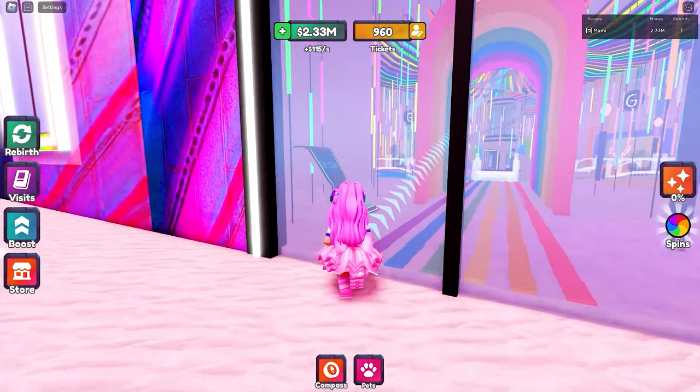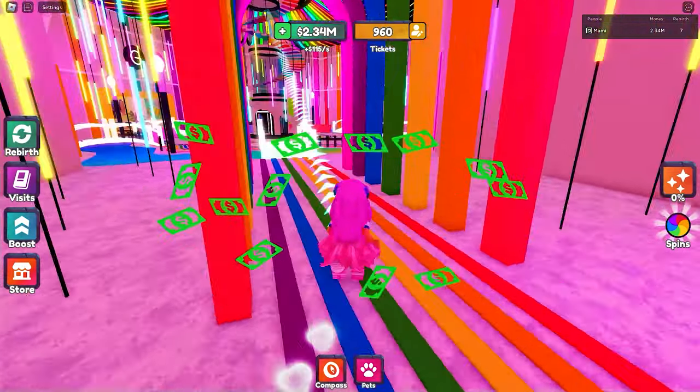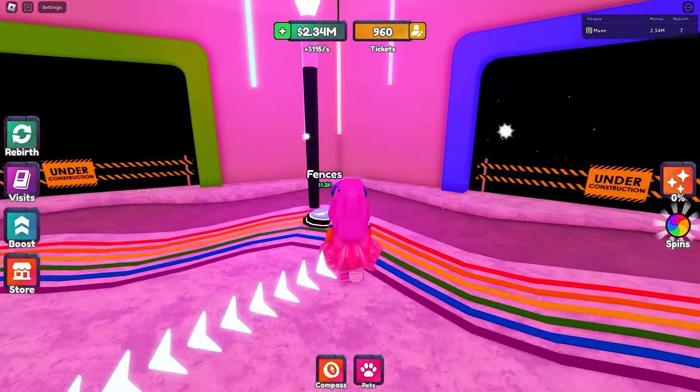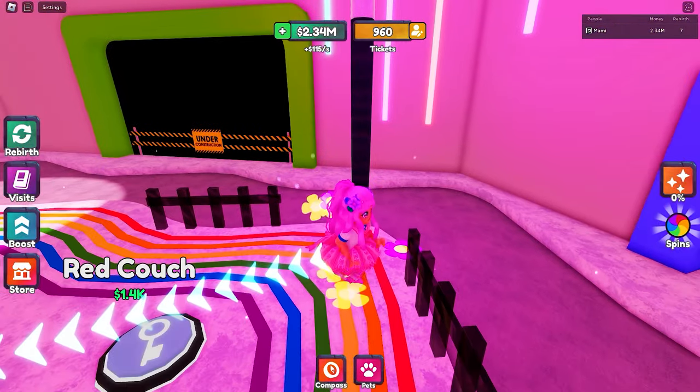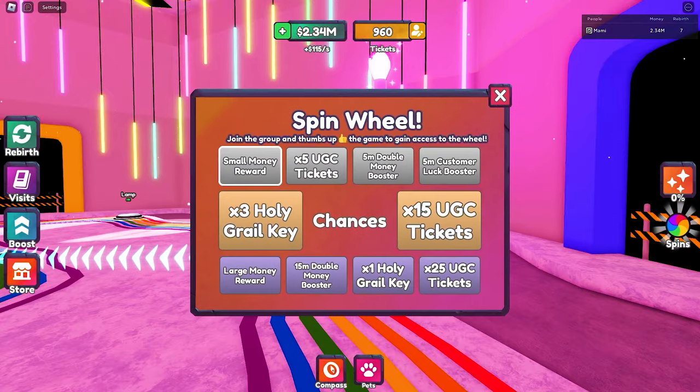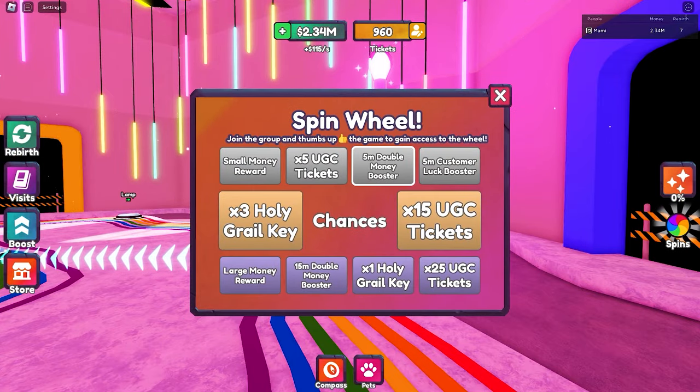There are three ways to get tickets: you win them from spins, rebirthing, and spending 30 minutes in the game. You can access the spinning wheel by joining the group and liking the game. Once you do, you will be able to spin the wheel every hour.